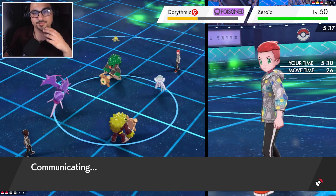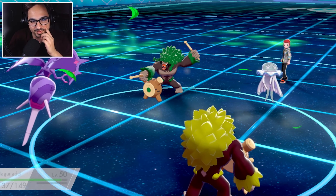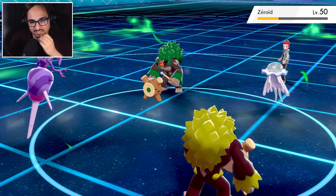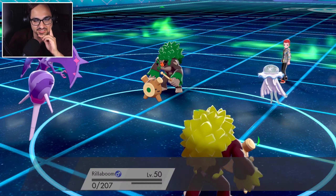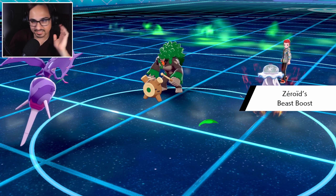I have to grassy glide there — I don't have a choice. They're gonna go fake out onto the Naganadel. Okay, at least I do get the grassy glide off here onto Naganadel and their Nihilego — that's as much damage as I could possibly do. They're gonna go with the sludge bomb; that's gonna easily knock me out. Oh, I could still win here!